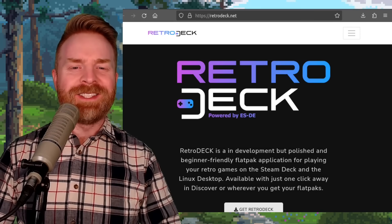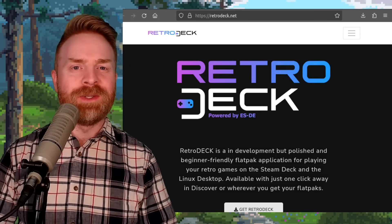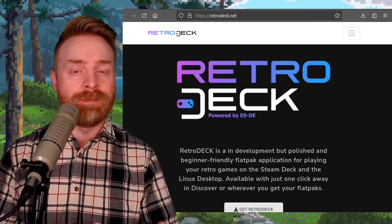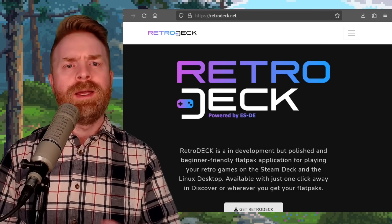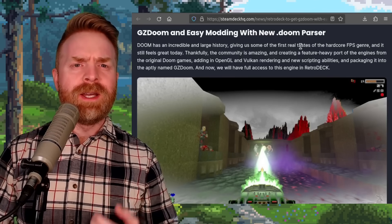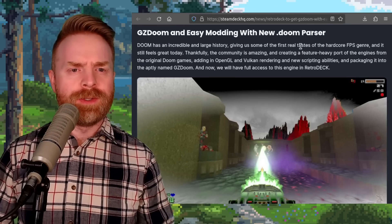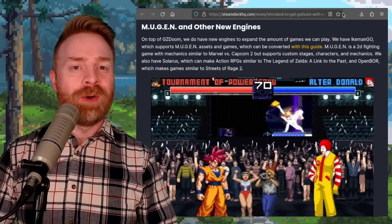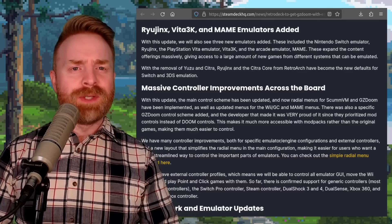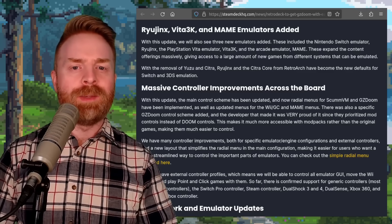Speaking of big updates, next up we're talking about RetroDeck. For those who may not be aware, RetroDeck is designed to be an all-in-one sandboxed application for playing emulators and a lot of different games. It's available for the Steam Deck and also Linux PCs. This update is currently in testing, but RetroDeck is getting support for GZDoom. On top of that, it'll have built-in support for Mugen — which is huge. They've added Ryujinx for Switch emulation and removed Yuzu.